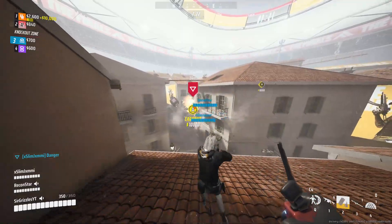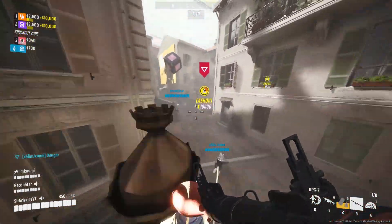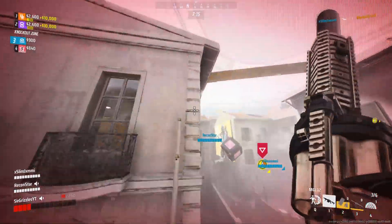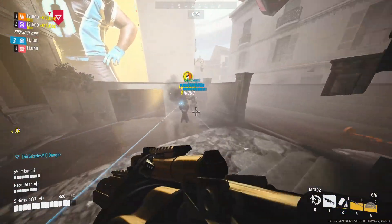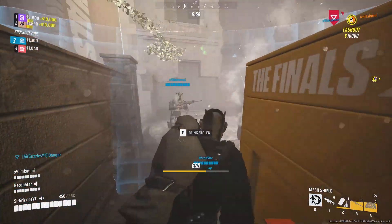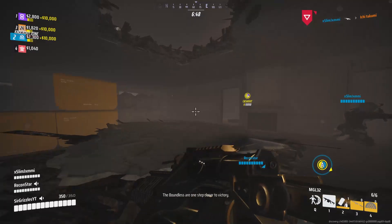After respawning, we end up going to cash out A, which is protected by orange team. Me and Slim drop down to go assist Recon, and we just start shooting and get kill after kill. With only the heavy remaining for orange team, we decide to try and steal. Recon is stealing while Slim is protecting us, and Slim's able to get a beautiful kill, which gets us the steal.